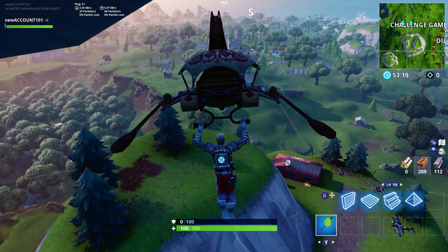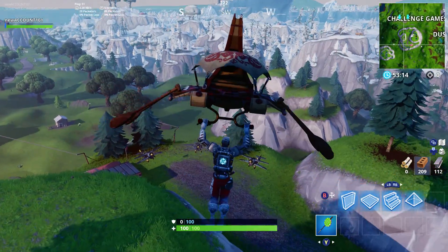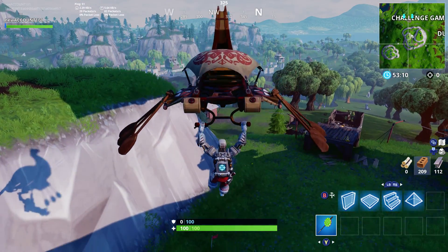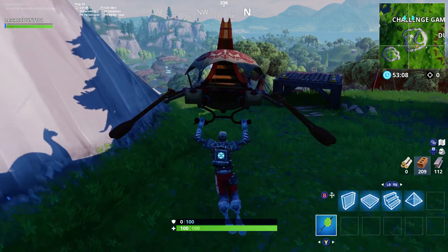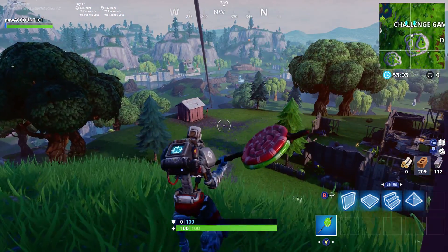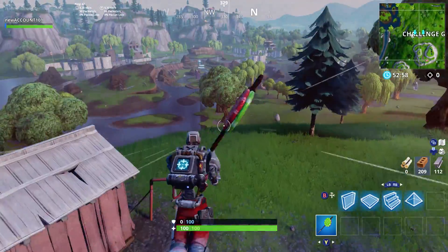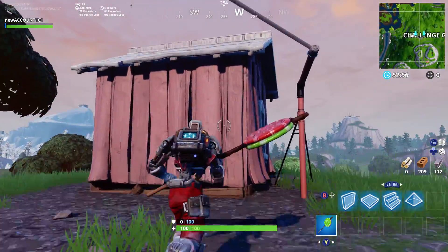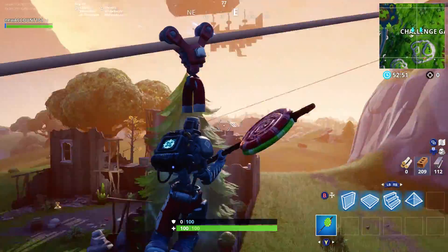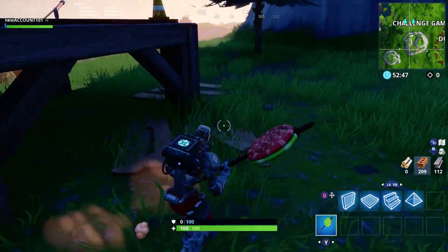Here's the planes — we're going to do some plane gameplay real quick. The rest of the map looks pretty much the same to be honest with you. You got some new zip lines here. I think you can jump off any time. You can go up and down. It's pretty cool.